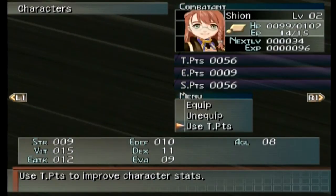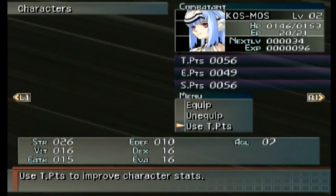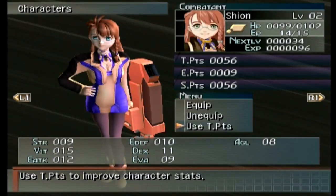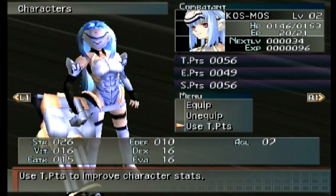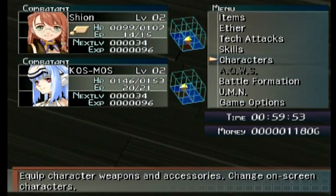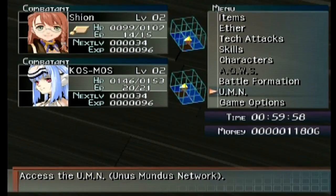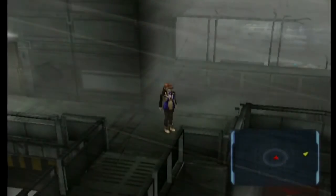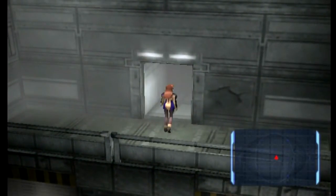Cosmos has better stats — that's the only way I can put it. Shion has an agility of 8, Cosmos has an agility of 7; everything else Cosmos is either equal to or better than Shion. That's why she's a battle android. We'll get to battle formation. I've gone over the menu enough — we need to head this way now.